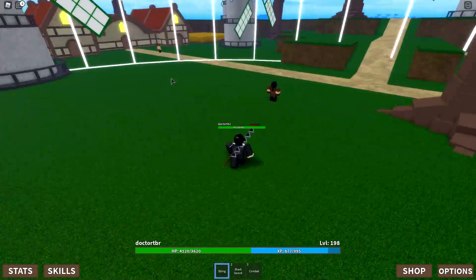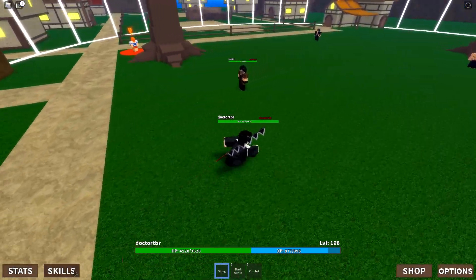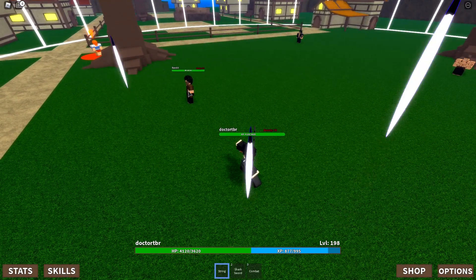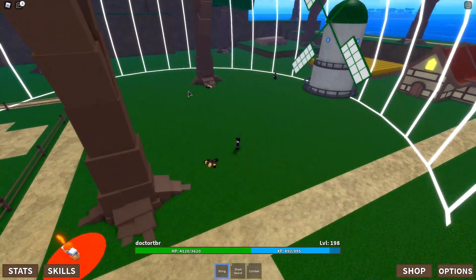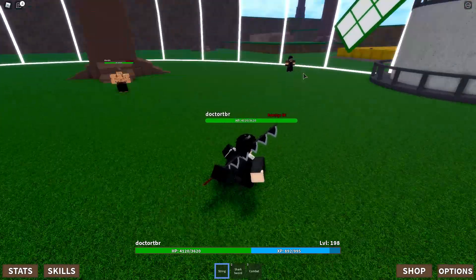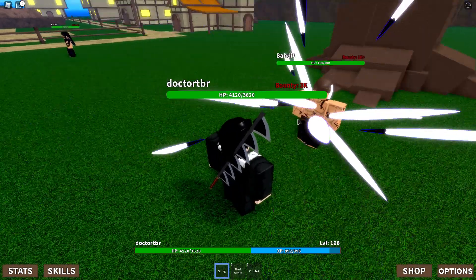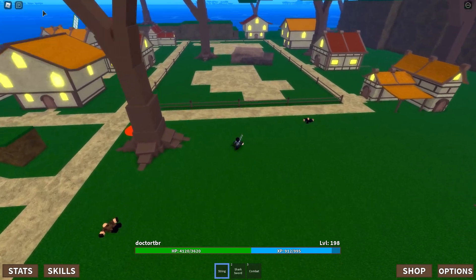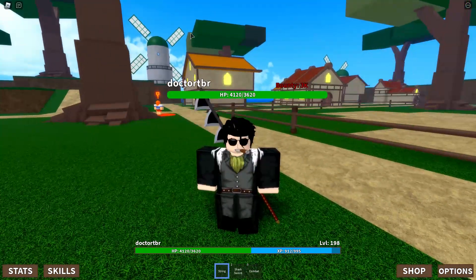String Cage literally just traps people in and keeps others out. Then String Seagull — that's so cool! It killed everybody here. It does 302 damage but its AOE is massive and has a tiny cooldown. This is really strong!